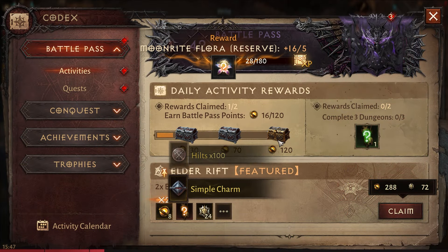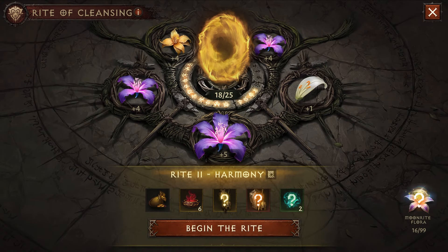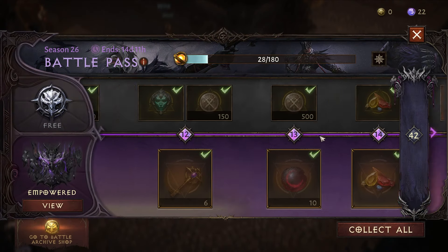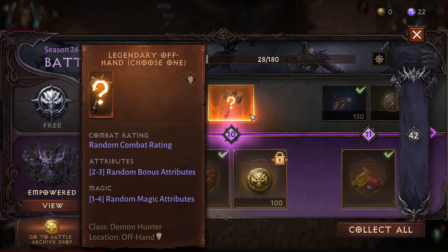You can also use your Moonrite Flora to get some legendary items by completing a Rite of Cleansing run, which will give you one guaranteed legendary item. Another thing you can do is claim the Battle Pass reward after you change your class to Tempest, which will give you offhand options to choose from. You can keep this one for a little later, because you might want to use it when you really know which offhand you need for specific builds.